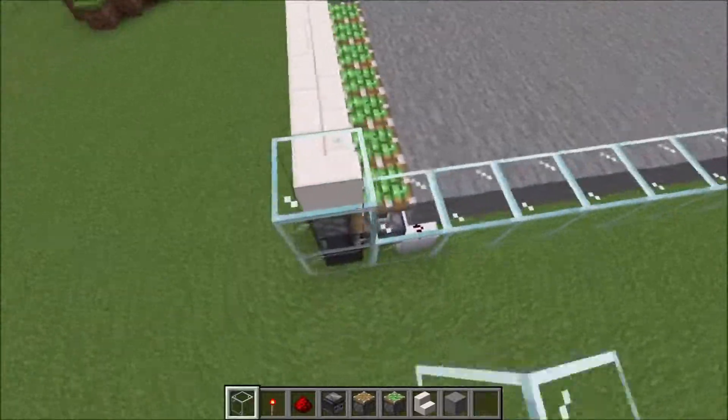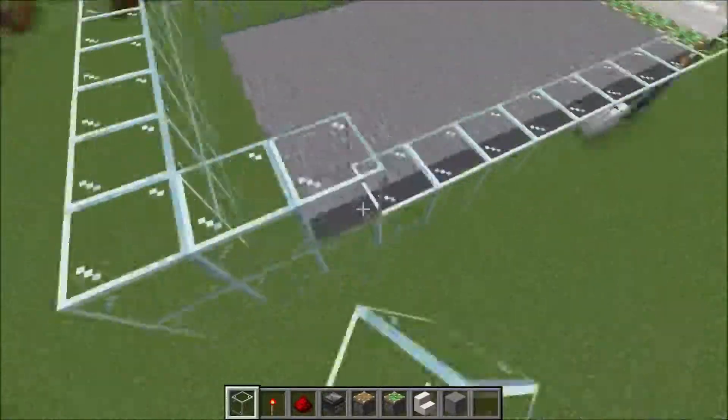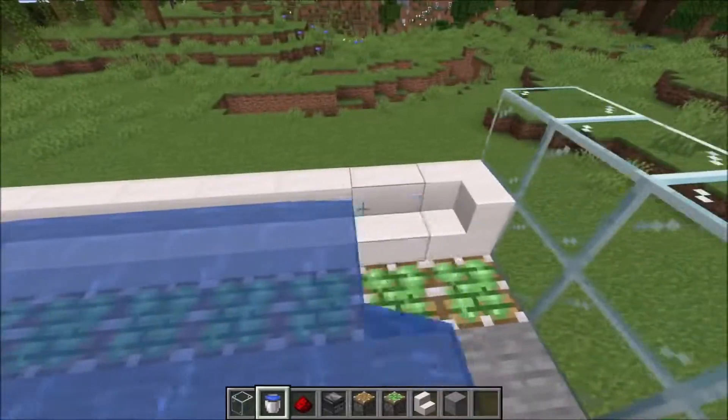And now we put everything one block higher. Then take water and place it all in the stairs here, like this.